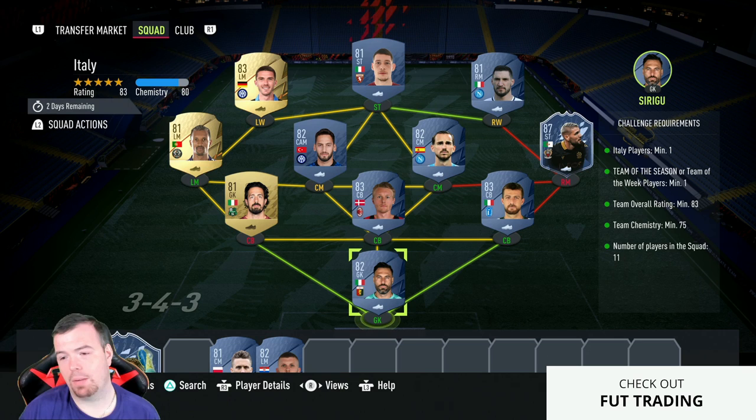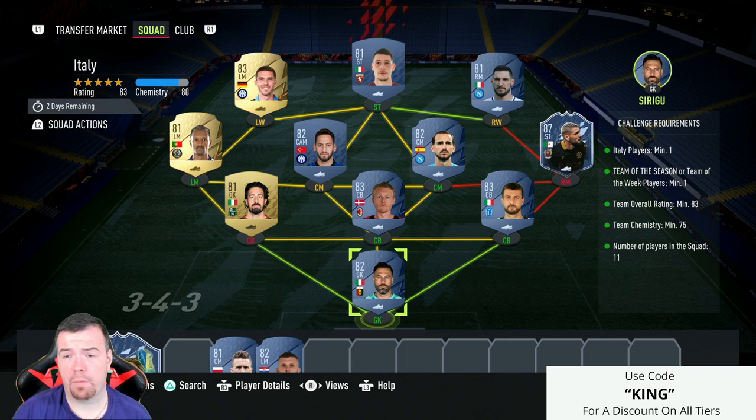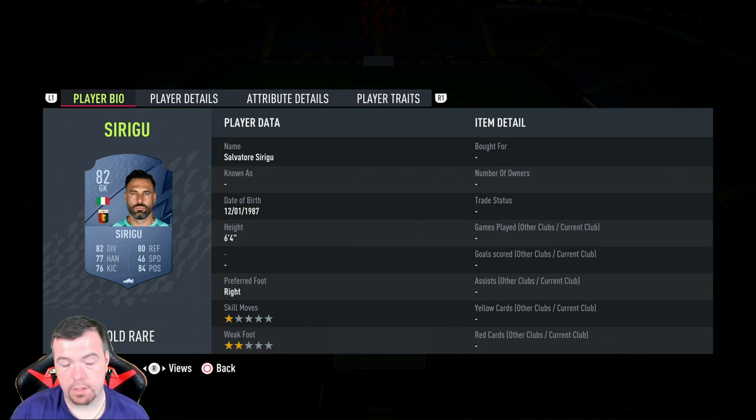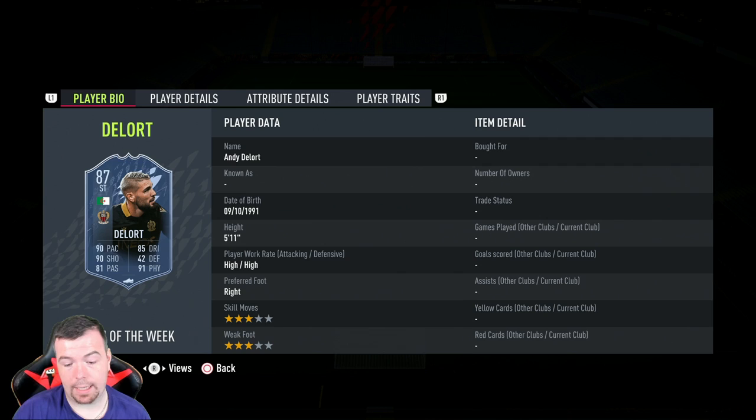Requirements for the Italy SBC: you need one Italian player - I've got a few so that's fine. Team of the week or team of the season minimum one, and I've got Delort - he's actually the cheapest 87-rated card on Futbin right now. Team rating of 83, sniping at 83. Team chemistry is 75, rating 78, no position changes, loyalty applied, strong links, 11 players. Syrugo 750, Asapio 1.2k, Cajir 900, Consiglieri 400 coins - cheap non-rares.